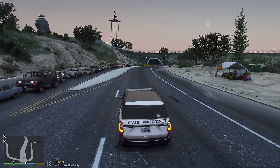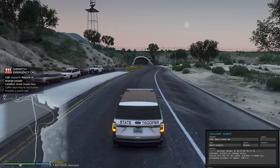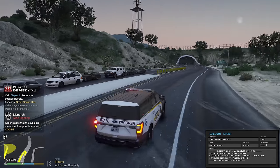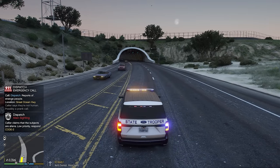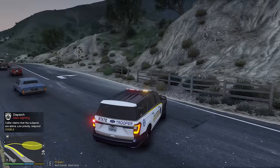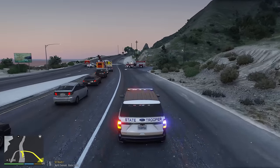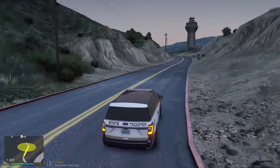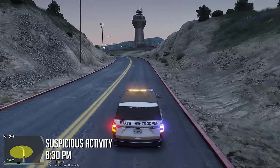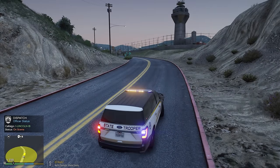Absolutely crazy right out of the gate and the sun's already going down. New call - strange people on Great Ocean Highway, code two response. We're right around the corner so let's go check it out. They had traffic completely cleared. Dispatch updates: alien sighting - caller claims the subjects are aliens. It's a code two response so we're just going to go see what's going on. It's probably just that guy who landed the plane next to us.